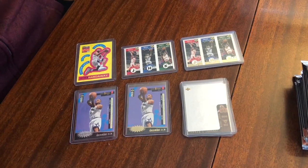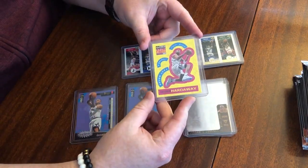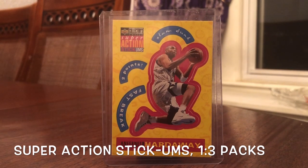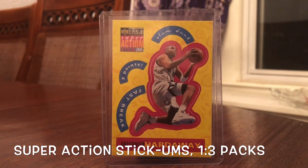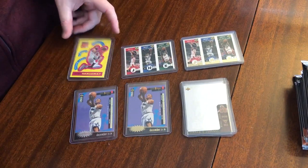Here we've got some of the fire that's in my PC. Starting here with the Stickums — these were one in three packs. We've got a Penny Hardaway here, and these are just what they sound like: they're stickers. You've got the sticker of the player, the name, three different terms or phrases, and then the little logo that can also be stuck to a base card, which are in different packs.